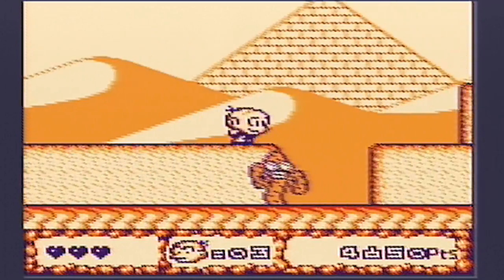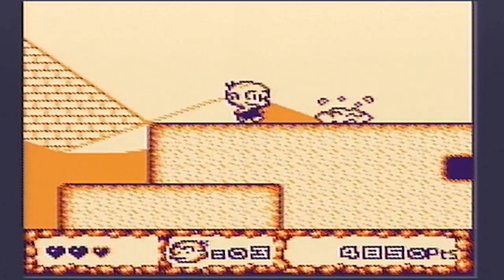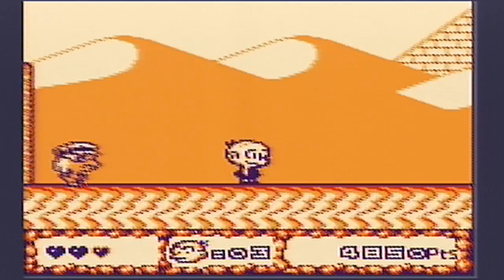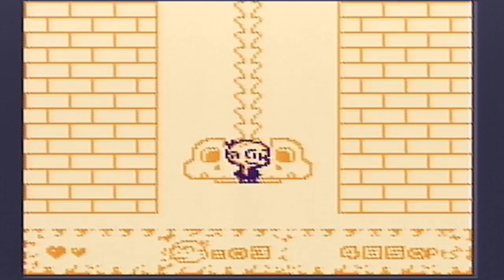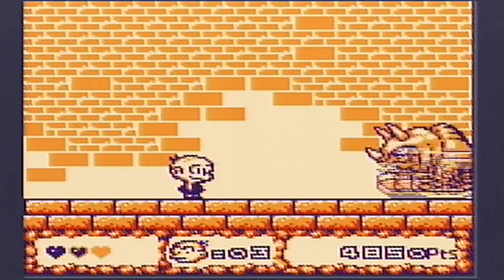I lost my helmet on the dancing cactuses. What are those things? There's that Arab - it's like an ant with an Arab hat on. What are those things called? I used to live in Saudi Arabia, I should know. But it was ages ago.